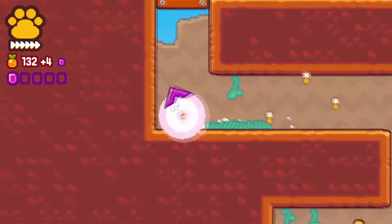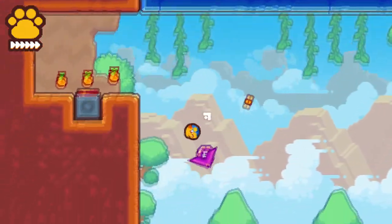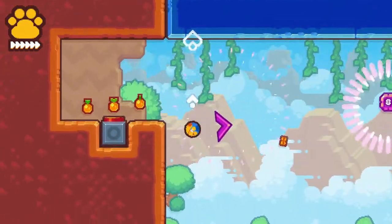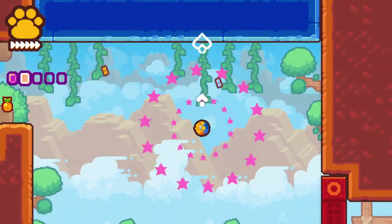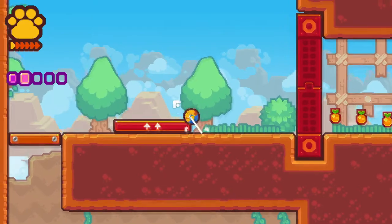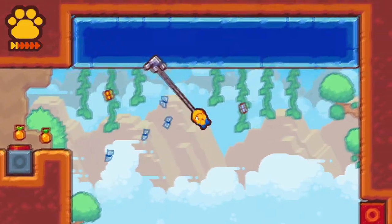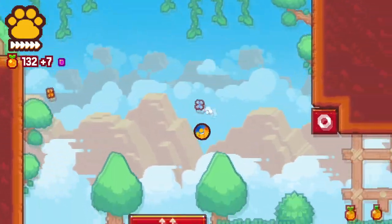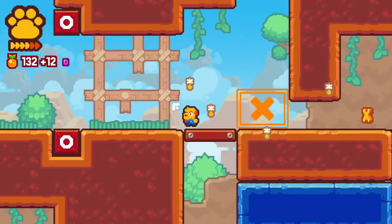Yeah, this is like a gem chunk. Oh, this is like the special strawberries in Celeste - the ones you have to follow in a line or whatever. They have an order and you have to collect them in the order. Strawberry pieces or something like that? I think that was in Celeste. Might have been Meat Boy. Because Celeste has the ghost strawberries. I don't remember, it's been a minute since I played Celeste.